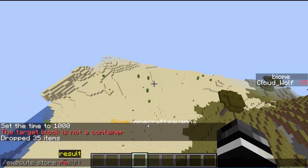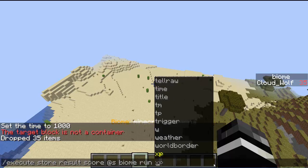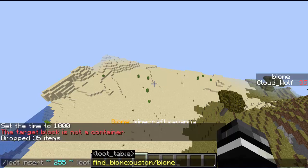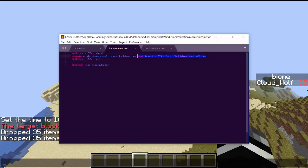When I do 'execute store result score' onto a scoreboard called 'biome,' whatever shows up from playing that command — the numbers that appear — goes onto the score. So if I play this command, it gives me 35 hoes, the result in chat says 'dropped 35 items,' and that number 35 gets propagated onto my biome score. That's pretty much the gist of it.